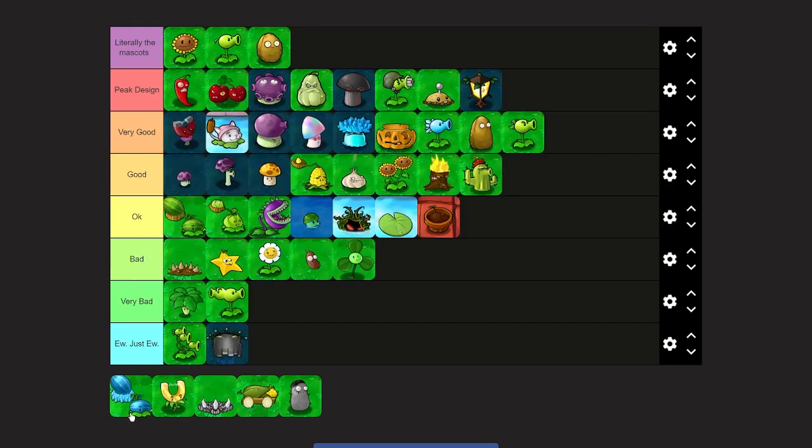Winter Melon — it's just a more interesting Melon Pult. Maybe bottom good or top okay. I think bottom good since it has more going on: the basket is frozen, and I like how the stalk goes from frozen to normal. The basket is just a frozen ice cap, which is unique. The subtle transition of the stalk is good, though it should have been done both ways. I think bottom good fits for Winter Melon.